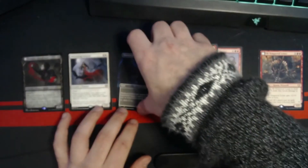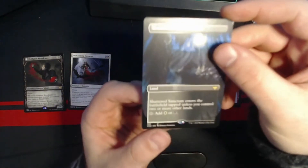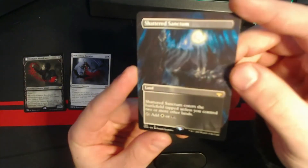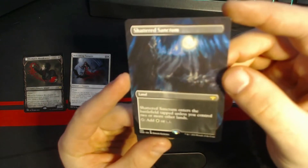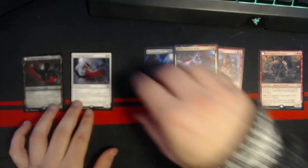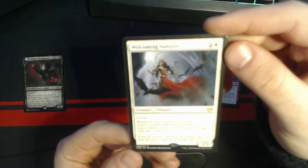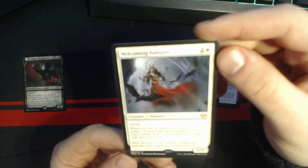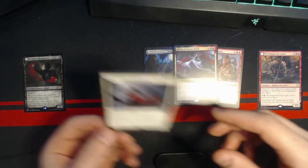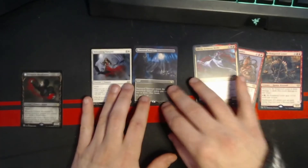I got a Shattered Sanctum full art, which is really nice — that's the slow land that enters the battlefield untapped if you control two or more lands. That, and I got Welcoming Vampire, which is a three mana, flying 2/3. Whenever one or more other creatures with power two or less enter the battlefield under your control, draw a card — triggers only once each turn. Those are the only reasons I splashed white.